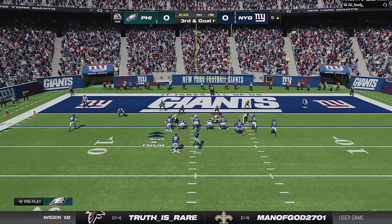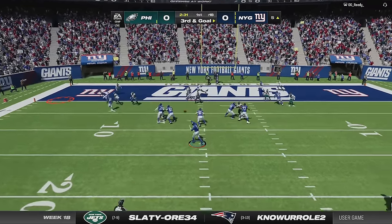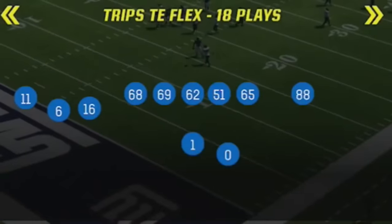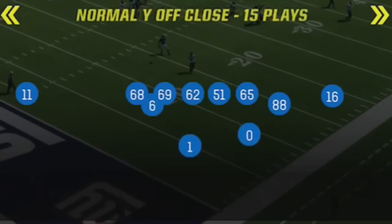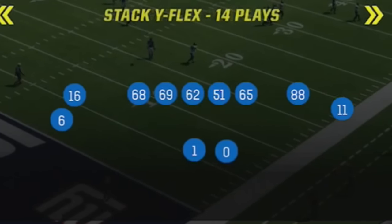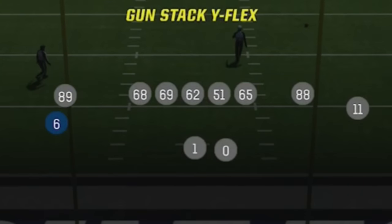I started the rematch out on defense and it starts the exact same way it did last time — he goes right down the field methodically and scores a touchdown on the opening possession. On offense, the I-form close did nothing last time as I couldn't get my run game going against his defense, but my new gun stack wide flex offense did once I switched. So I decided to lab some new plays and one-play touchdowns that no one has ever seen before, especially against cover three and cover four.